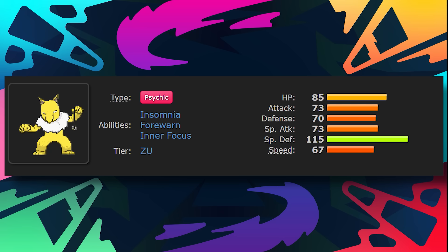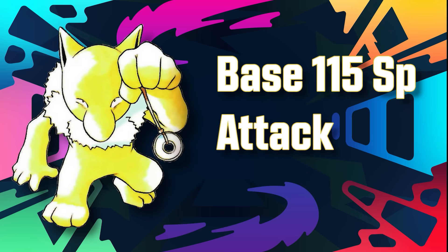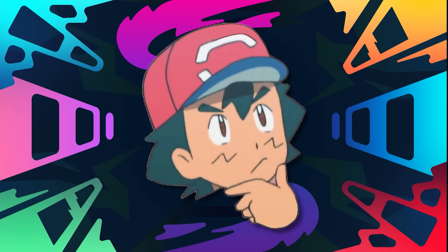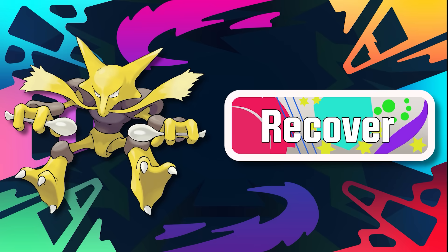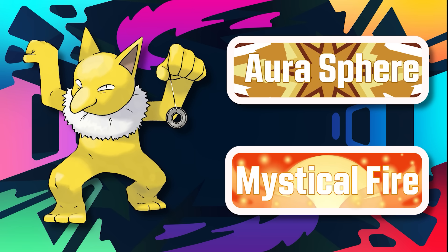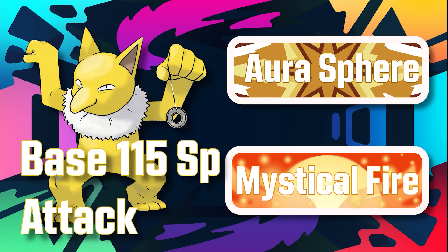How do we fix this? Well, we're going to need to take that 73 special attack and turn it into the 115 that it used to be. This would make Hypno infinitely more playable by itself, because now Hypno would be capable of doing this thing called damage, which it hasn't done in what feels like eons. Of course, that would make it playable, not particularly good. So how do we make it good? They had no issue giving Alakazam Recover, so let's give it to Hypno, and then combine that with some coverage like Aura Sphere and Mystical Fire. And then Hypno becomes officially kind of alright. It's still bad, but these moves and that buffed special attack might just take it out of ZU.